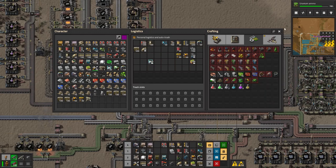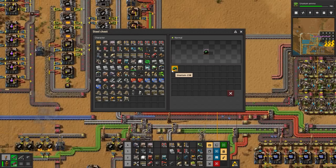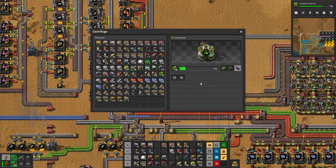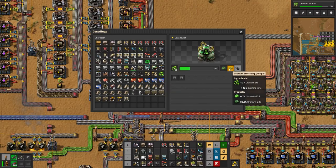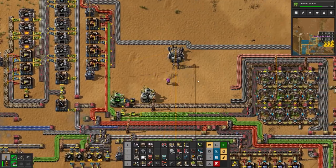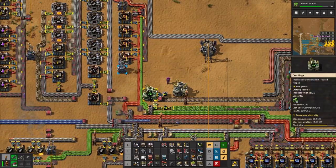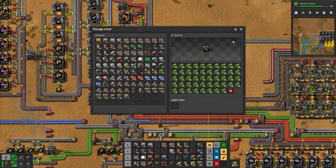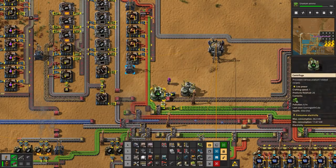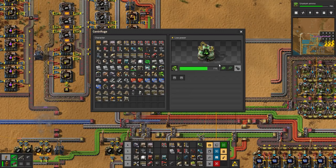Uranium-235 - we need 235 but we're only getting 238. Presuming that gets processed and the percentage goes down significantly. Plus I'm low on power - of course I am! These guys are processing - should we put some speed modules in to process things faster, or is the cost of power too high when I'm already severely lacking power?